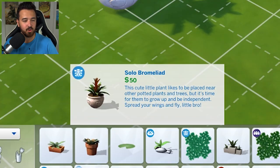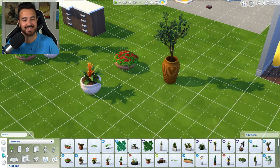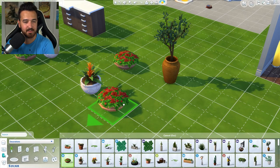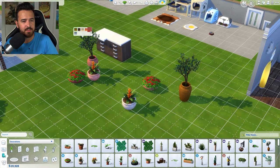If we go through each of these: this one is called the Solo Bromeliad. 'This cute little plant likes to be placed near other potted plants and trees, but it's time for them to grow up and be independent. Spread your wings and fly, little bro.' They each have a little description that sort of plays off the fact that they were stuck together once before. This one has a bit of a typo, but for those that just want to bring a little jungle into their life — this lovely plant pairs well with other assorted flora and fauna, but it is robust enough to stand on its own. Again, playing into the fact that it was joined up. These also have the nice colors that match along.